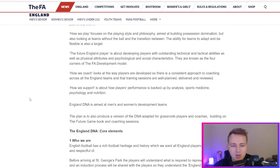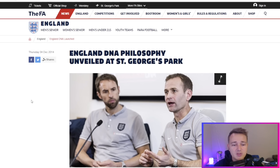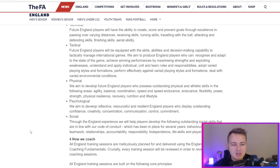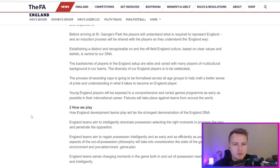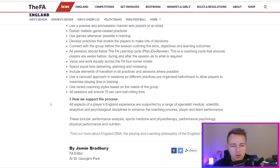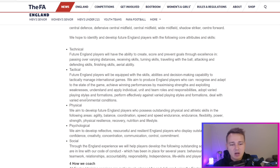In short, the England DNA is the playing and coaching philosophy of the England teams. A philosophy isn't just your playing philosophy - it goes into other areas, including the coaching philosophy as well. The long-term aim of the England DNA is to help create winning senior teams in the men's and women's game. It's broken into five core elements: who we are, how we play, the future England player, how we coach, and how we support the process.